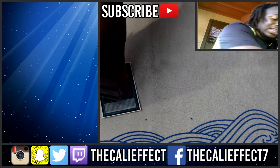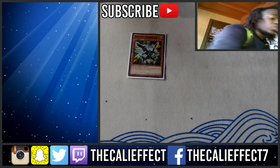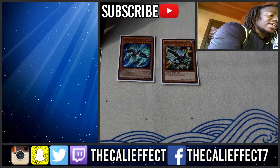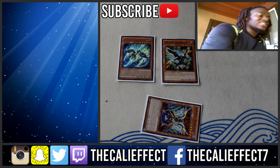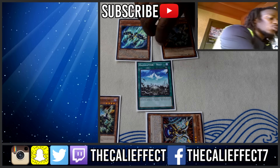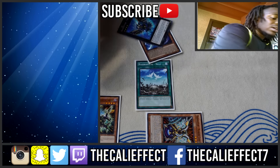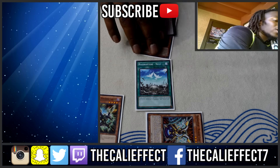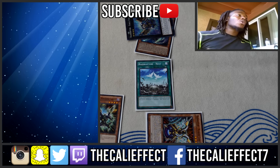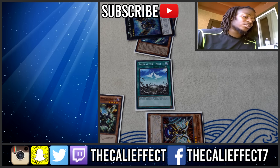The last combo — infinite pluses — requires Raid Raptor Vanishing Lanius and Tribute Lanius. Normal summon Vanishing Lanius, use its effect to special summon Tribute Lanius. Tribute Lanius's effect sends Mimicry Lanius to the graveyard. Mimicry banishes itself, activating Raid Raptor's Nest, which adds another Vanishing Lanius to your hand. Then Xyz summon into Raid Raptor Force Striks, detach a material, and you get basically free pluses. This two-card combo leaves you with Raid Raptor's Nest in your deck and Force Striks on the field — just some of the small combos that make this deck build such great boards.